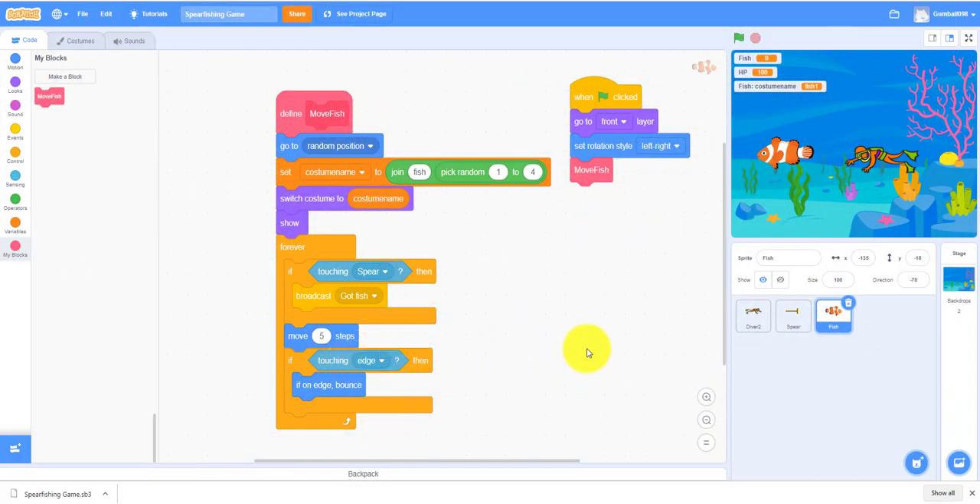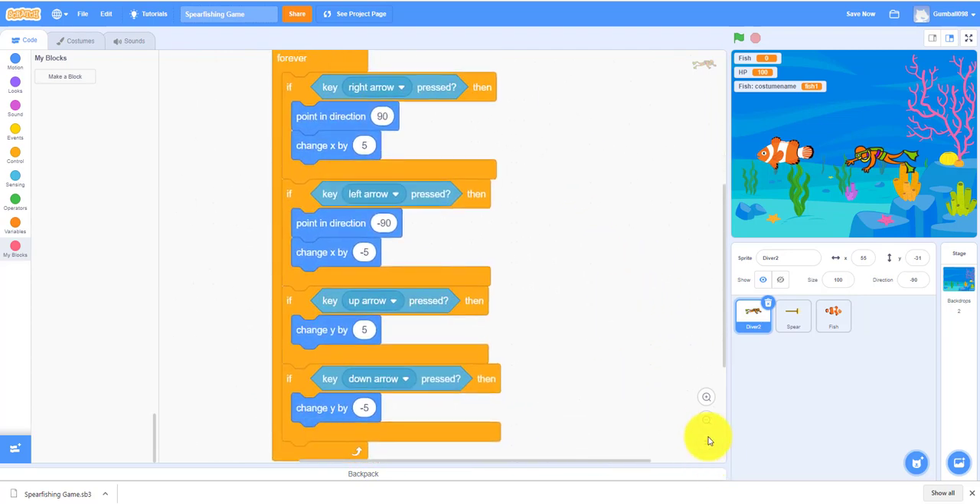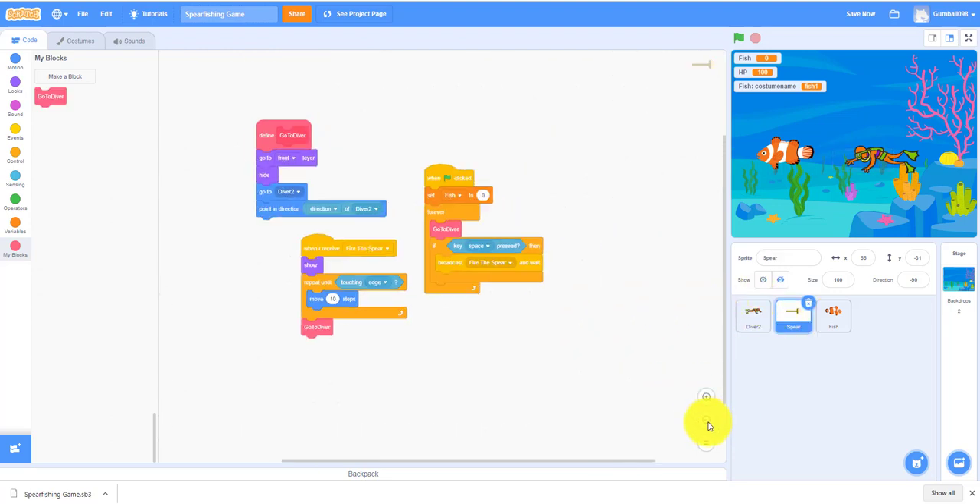We're back, and this is part two of the spear fishing game. If you haven't seen part one, please look at part one. Let's get started. On our diver we have all this code, and we have the spear code.